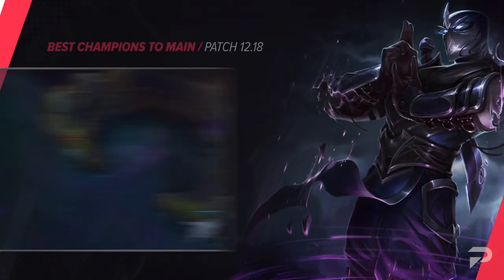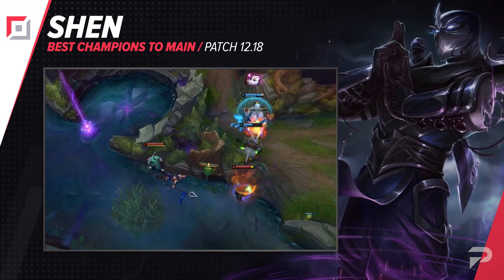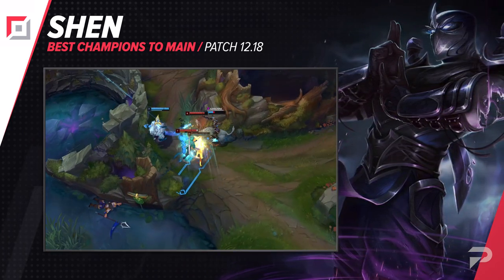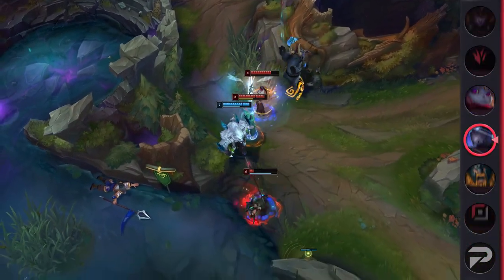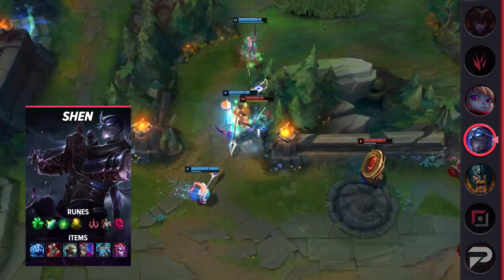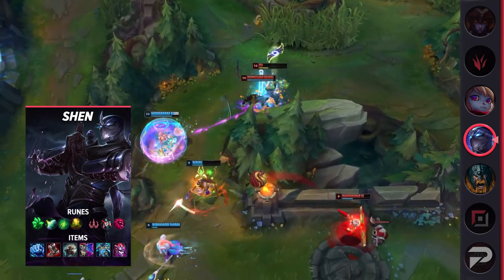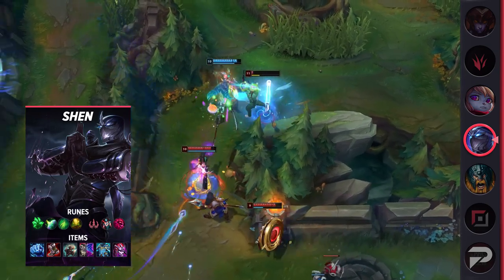The second top laner we have is Shen. Seasons come and go, but he remains one of the most reliable top-lane champions you can main to climb in rank. His kit doesn't have a ton of crazy 1v9 potential, so you're not going to carry the games where your entire team is inting. But outside of those fringe cases, he can consistently have a massive impact leading to easy climbing over time, and that's what we're looking for.